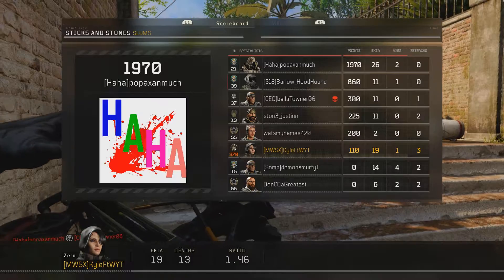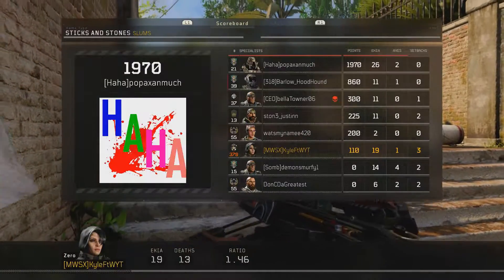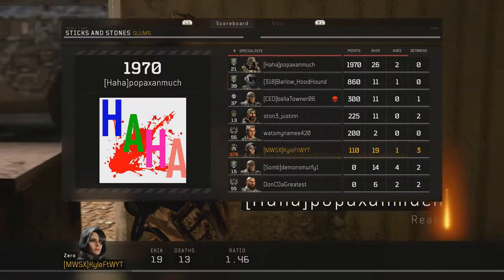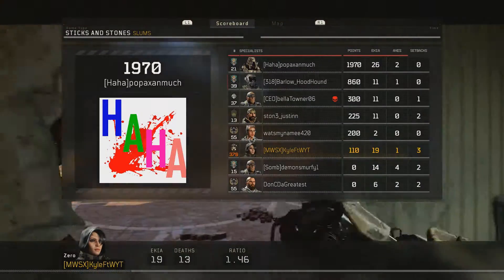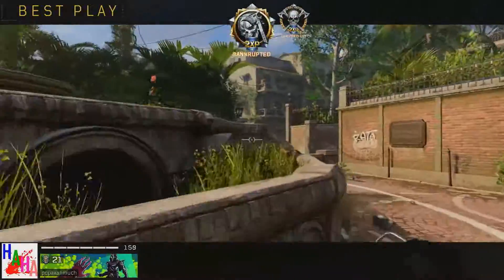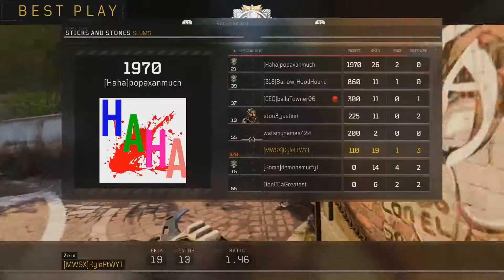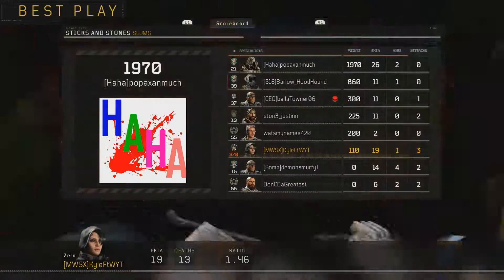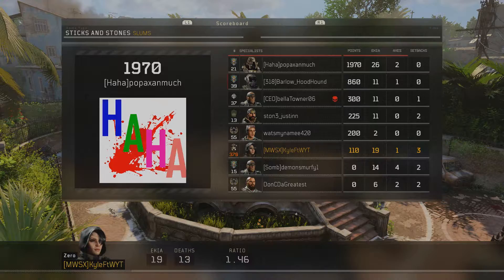19 kills, 13 deaths, three setbacks - the most in the entire lobby. Dang it, I apologize guys. I wish I would have done better or got first place. But nonetheless, that's the game where we got to level 370. It just sucks when that happens. I swear I'm the only one that gets humiliated the entire time. How no one humiliated Popa, I will never know.